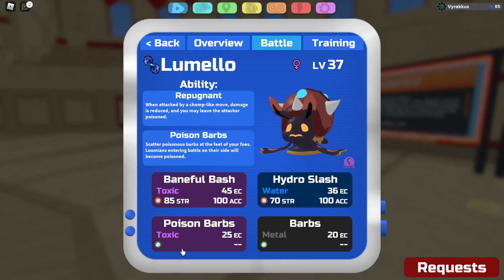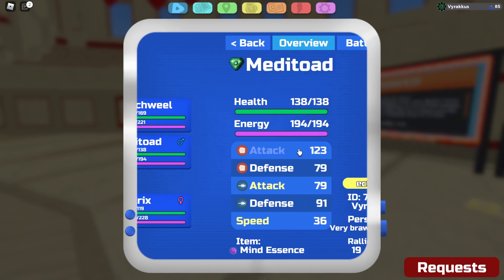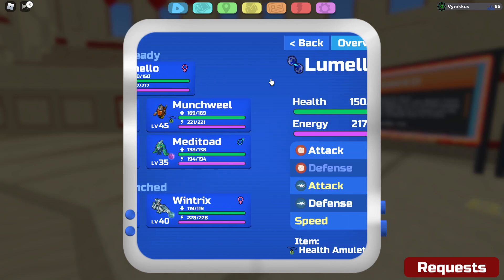Baneful bash, hydro slash, poison barbs — basically just throw this guy out first, click barbs three times, then poison barbs twice and you win. Or if they're smart they'll send a provoke guy first when they see Lumelo. Then you just bring this guy, because literally all the Lumions that have Provoke — well a lot of them — die to Metatode.